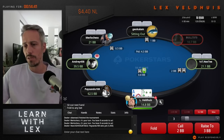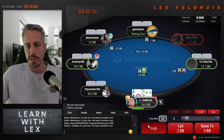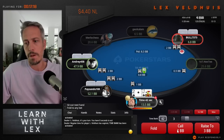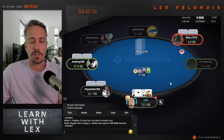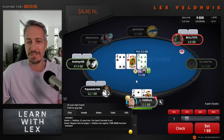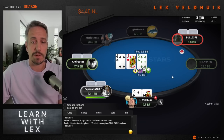Definitely folding here. 15 big blinds is fine - don't start panicking just because you have 15 bigs and see an ace. This ace is trash. Multi-way here, we're definitely going to call. Suited hands play very well especially when you're short. If you flop a flush draw, it's very easy to go for it. And again, because we're short, it's very hard to make a big mistake.